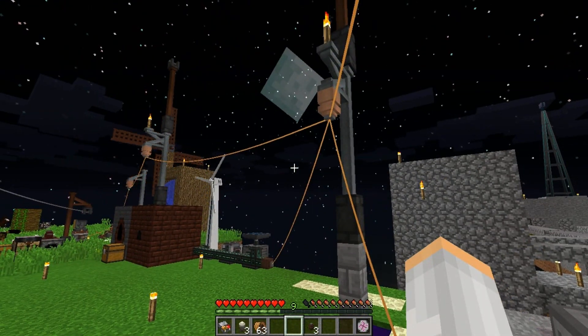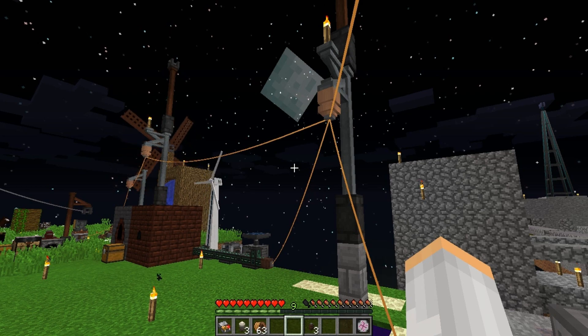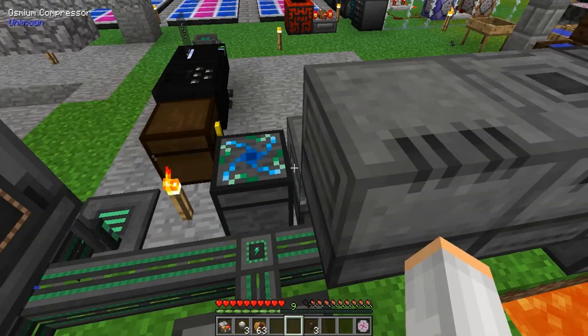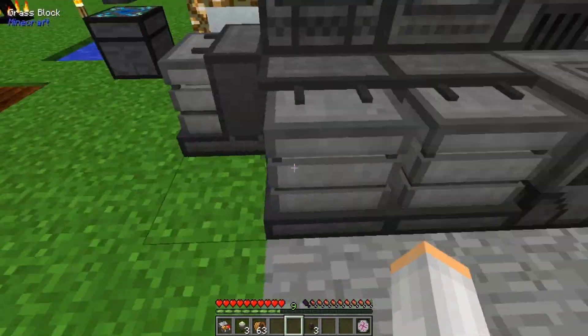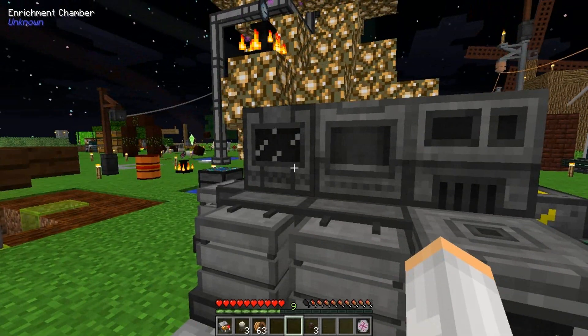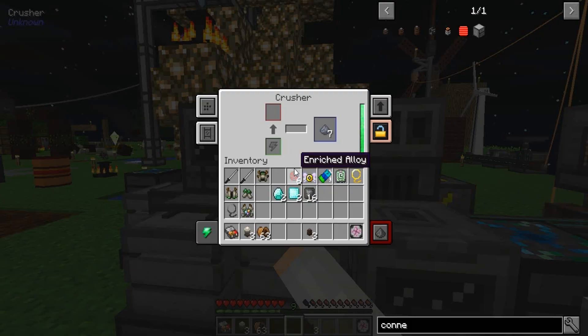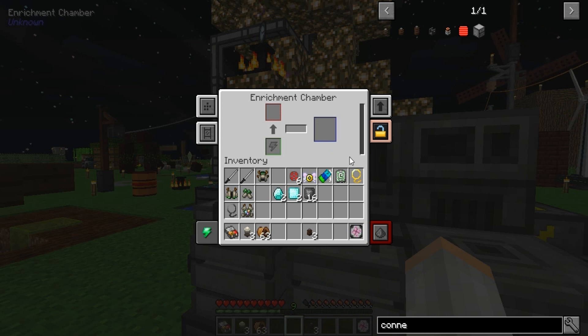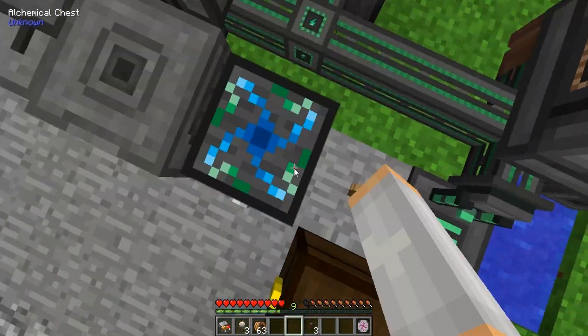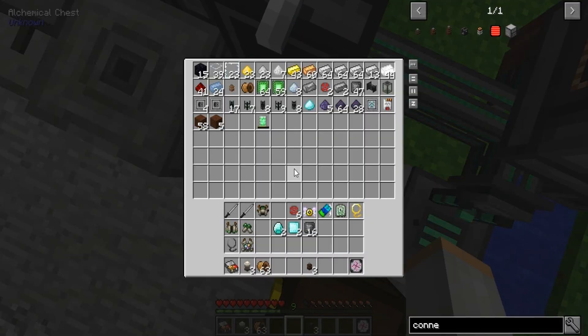I'm out, I'm good. There's a horse over here — I'm gonna knock him off the edge. Bye! What did the horse do to you? Should be enough will — yes, it's enough. Common tartaric gem, oh thank god! What's the binding reagent for? Binding reagent — I need to go get some more souls.